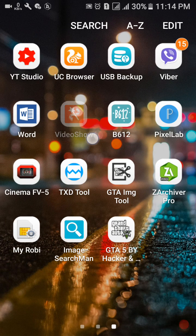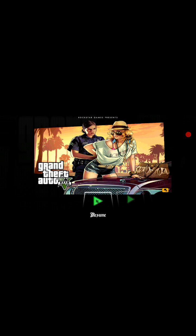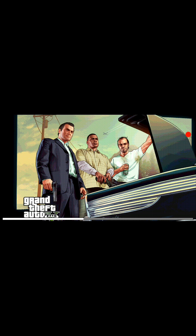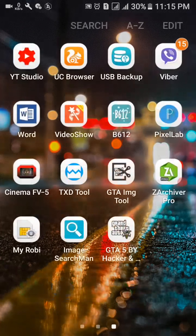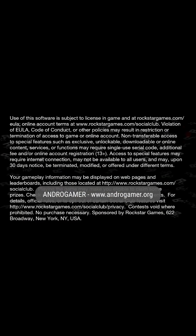Now I'll show you the gameplay — wait and watch. First, click on Offline, then click Start Game and New Game. Note: when you open your game for the first time, it may say 'Unfortunately stopped.' Just close it and close your history, then open your mod again and your game will start.